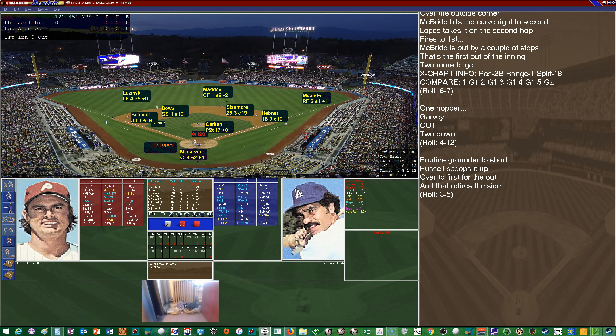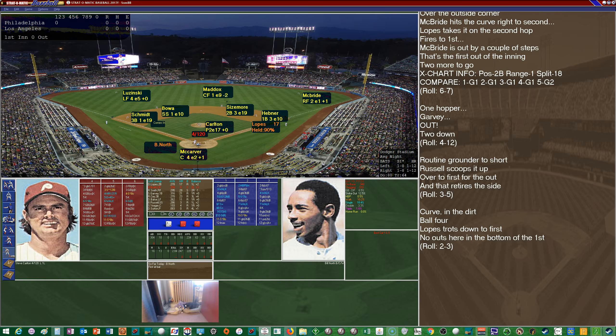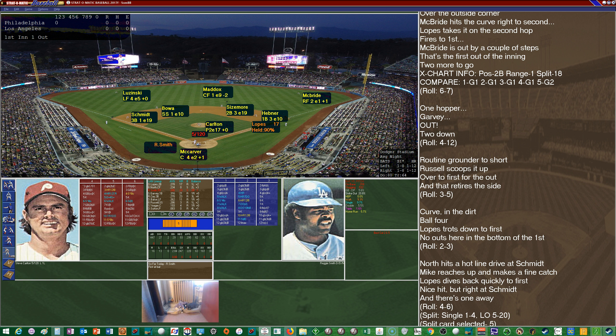Lopes hit .278 with 17 homers and 58 RBIs. Here's the first pitch to Lopes — off the two column — and Lopes will be on with a leadoff walk. Bill North, a longtime Oakland A, is up to the plate. He hit just .234 with 10 RBIs for the Dodgers in '78. It's off the four column as Hebner holds on Lopes — just misses as Schmidt takes the liner out of thin air. Lopes dives back to first.